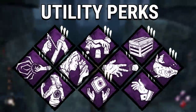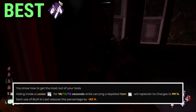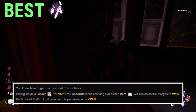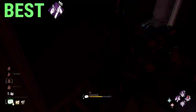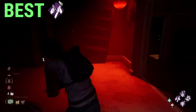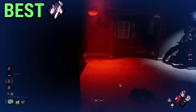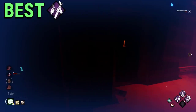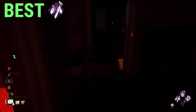Utility survivor perks are some of the most interesting and unique perks in the game, and the best one is Build to Last. This utility perk allows you to repair your item when you enter a locker. Basically, if you have a busted toolbox fully kitted with add-ons, you can get it back. Super powerful flashlight — you can fully recover it twice in a match. That very strong medkit that already healed you and your teammates over six times — back again. Items in Dead by Daylight are very strong and useful, and a perk that repairs your busted items is something very useful that not enough people are abusing. I also have to give a shoutout to Any Means Necessary, which is another utility perk that I think is fun and really cool to use.